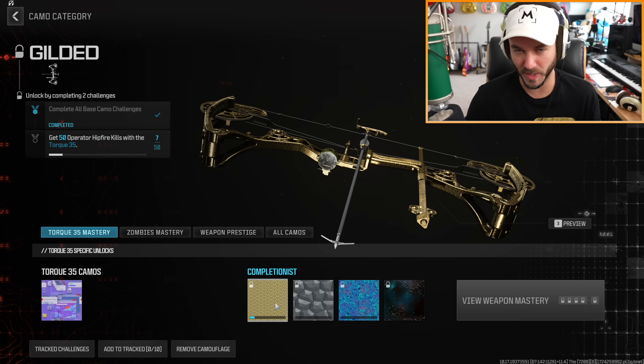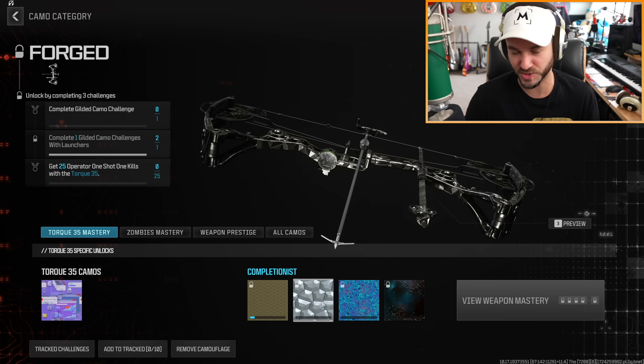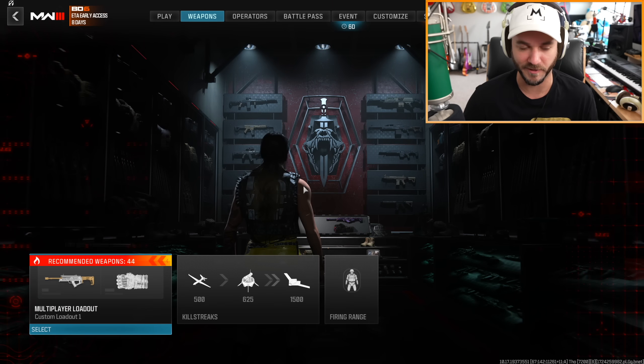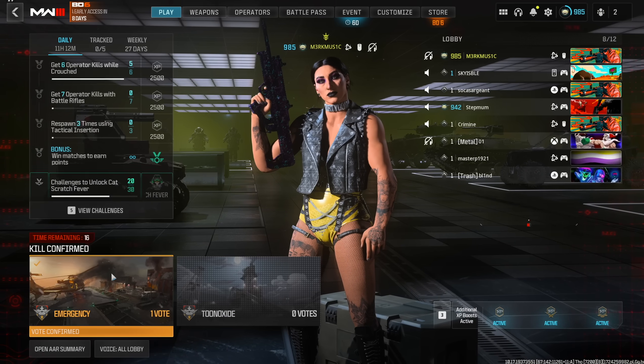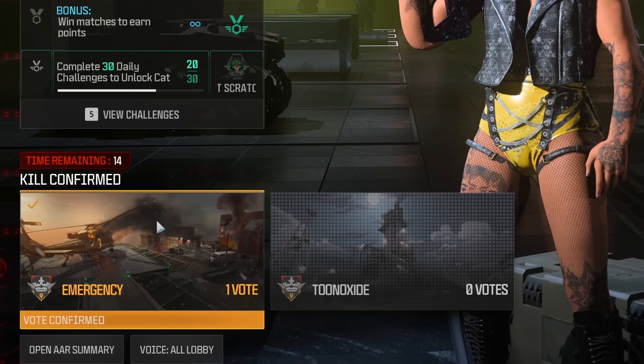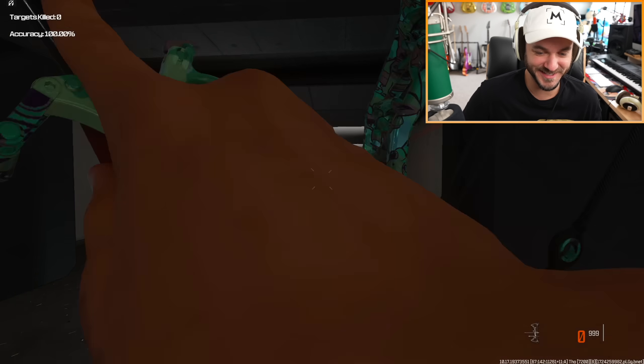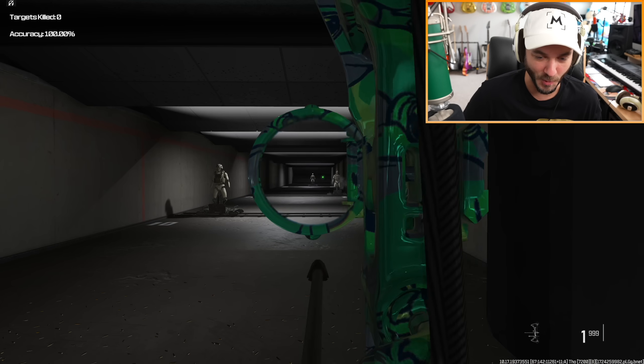43 more hip fire kills and we'll have gold. I'll probably just be chipping away at these camo challenges - we have to keep getting Shipment for it to make sense to keep hip firing, because on most other maps you have to aim it. For fun I want to try out the explosive tips to see if they're actually decent in a real match.